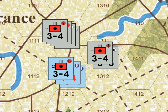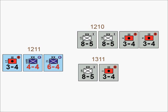Let's look at an example of combat involving artillery units on both sides. The Germans in hexes 1210 and 1311 are attacking the French in hex 1211. The Germans have two 8-5 infantry divisions and two 3-4 artillery regiments in hex 1210, and another 8-5 infantry division and a 3-4 artillery regiment in hex 1311. The French in hex 1211 have a 6-4 and a 4-4 infantry division plus a single 3-4 artillery regiment.